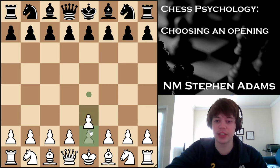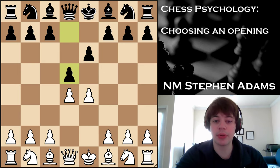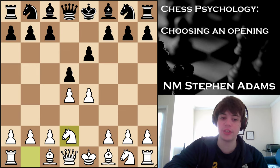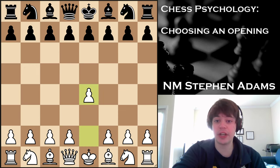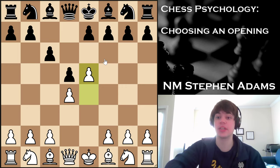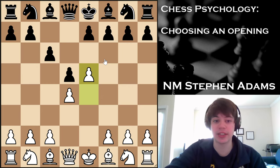Against the French defense, I would play either the Classical or the Tarrasch variation. These are the two best variations against the French if you want to try to get an advantage. In the Caro-Kann variation, I would play the Advance. I think the Advance is very strong as it helps you control two squares that your opponent might want to develop their pieces to. There are some very sharp lines in this variation and I think it is the most testing thing that White can do against the Caro-Kann.